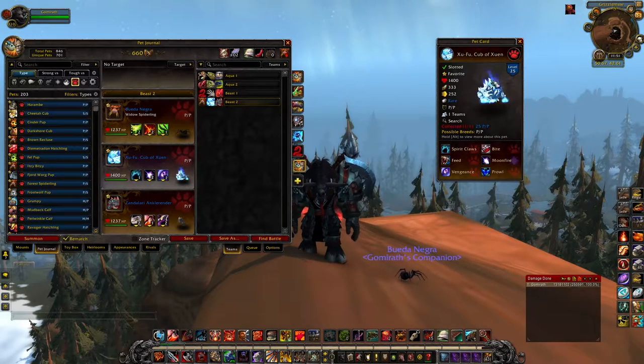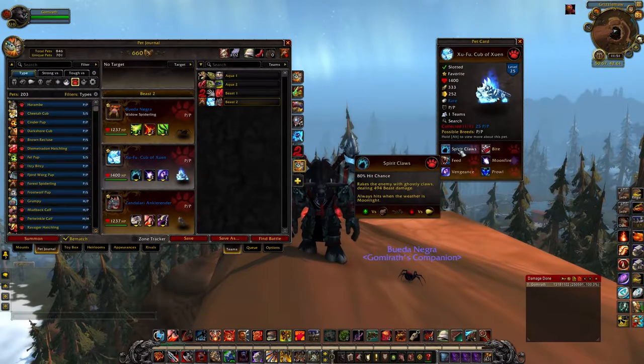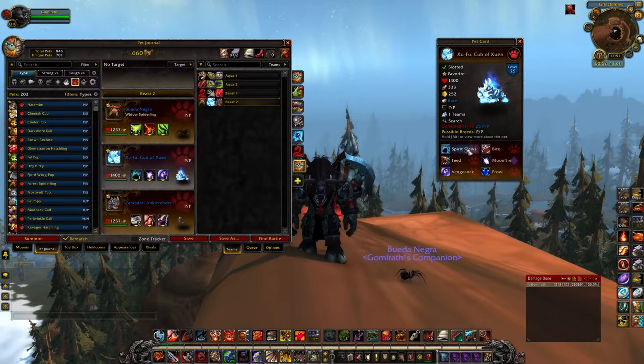One team I like to run Zufu with is paired with Trunks — from completing the Awfully Big Adventure — who has When Elekks Fly and Moonfire. It's a really great team comp. It is a lot of beast damage and magic damage, so you're not that great versus mechanical types, but he's awesome and I really enjoy playing with him.